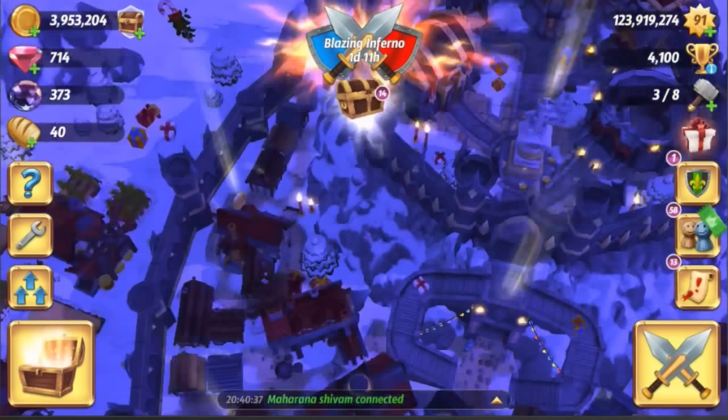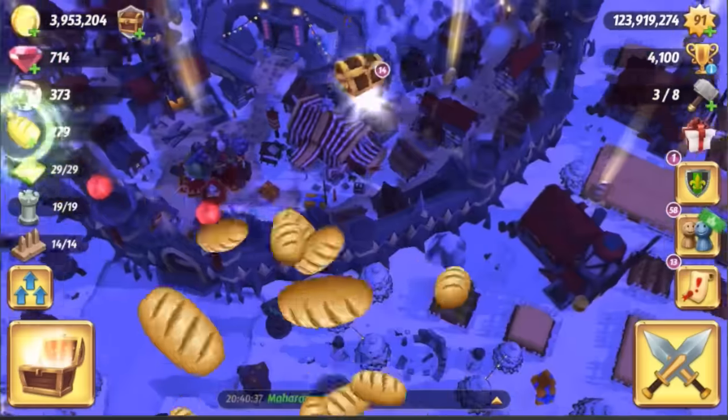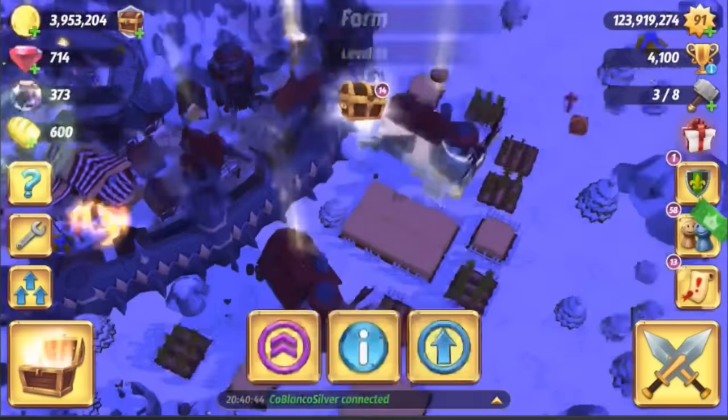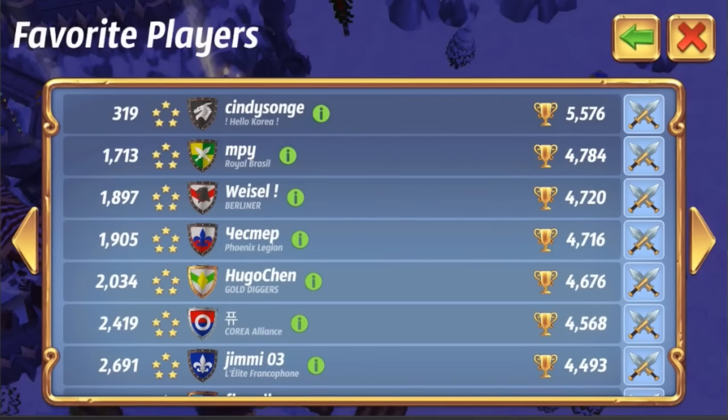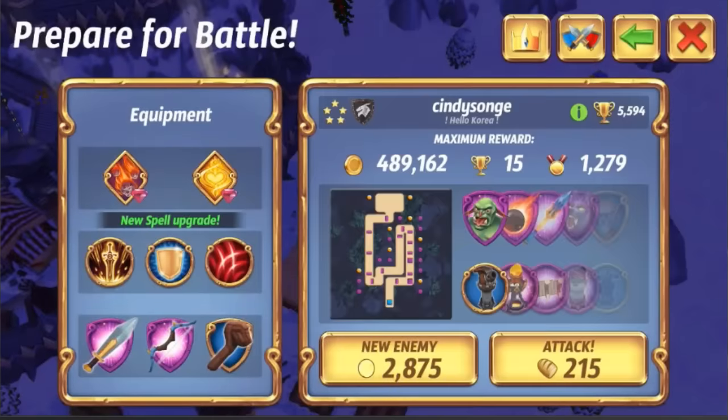Let's keep moving up in the favorites list and see if we have anyone near 5,000 trophies we can beat. All we have is Cindy Song at 5,500 — the question is can we take down a 5,500 medal base? Let's look and strategize. It's got a lot of lightning towers, they are elite boosted, so I'm not sure how I feel about that. I personally hate the lightning towers, but maybe at this range with elite boosts on them at this high-level alliance, maybe this is actually effective. We'll find out — we are going in taking on this 5,500 base.